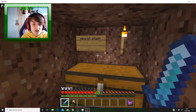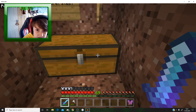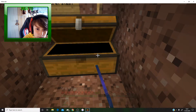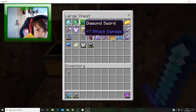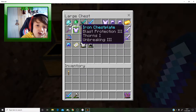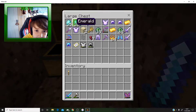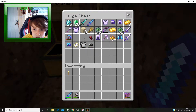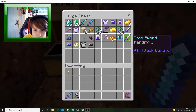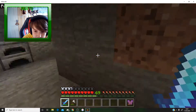This is the secret stash. My friends will probably watch my video and they're probably going to steal from me. But we've got quite a lot of stuff — all this stuff from nether fortresses. I also got most of these armors, pickaxes and stuff from the end city. Quite a lot of diamonds there — 25. Some boots, some more swords — the majority of this is from end city.